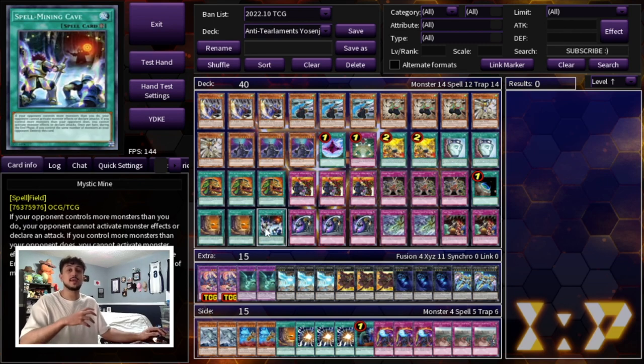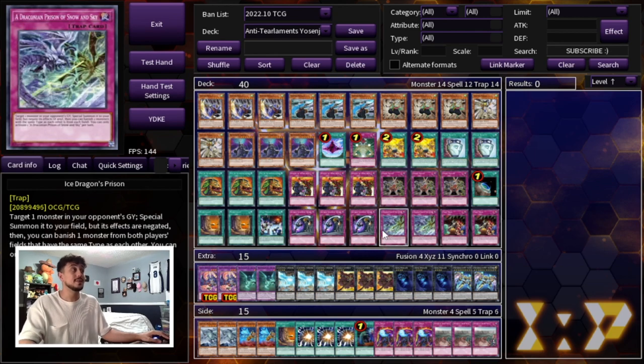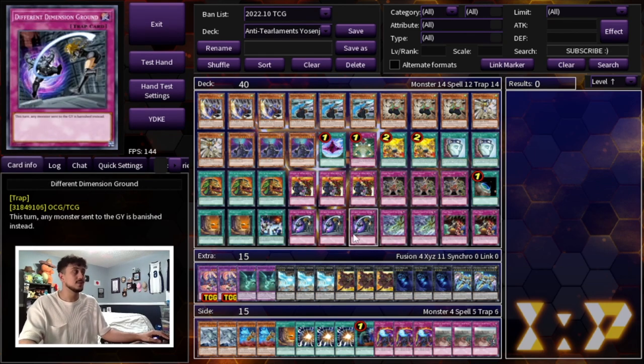Then we're playing some non-floodgate traps that are still really good against the metagame. Not only are they good against Tier Limits, but also against many other meta decks. We're playing 3 Different Dimension Ground, 2 Ice Dragon's Prison, and 2 Trap Trick to search into these trap cards.